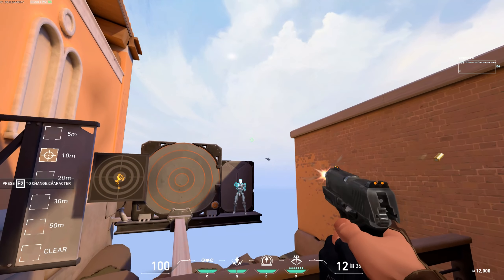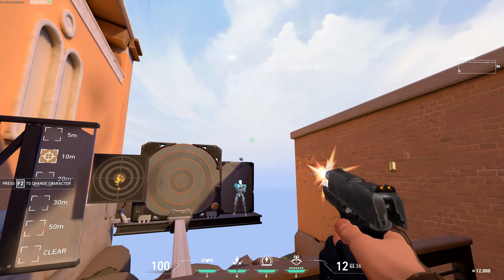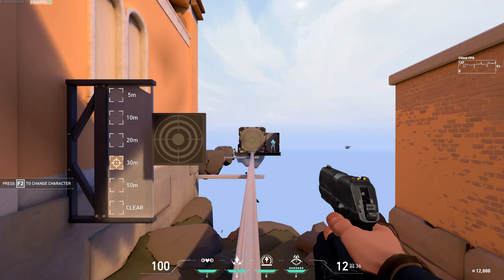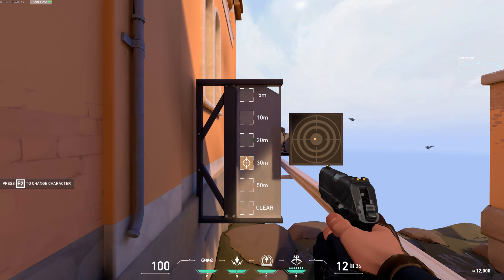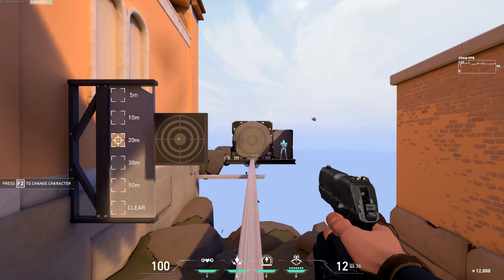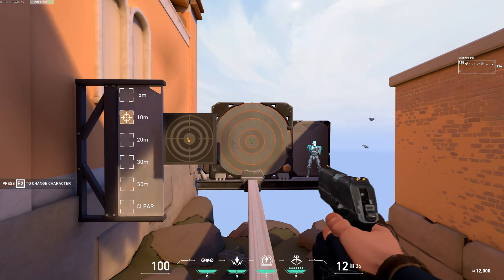It has a fire rate of 6.75 rounds per second — that's pretty fast. The accuracy of the gun seems to fall off at around 30 meters, and by a lot compared to other pistols. Here's a comparison between 10, 20, and 30 meters per-shot accuracy, and you can decide based on that. You may find that you're missing more shots than you should, probably because the accuracy is quite varying at range.